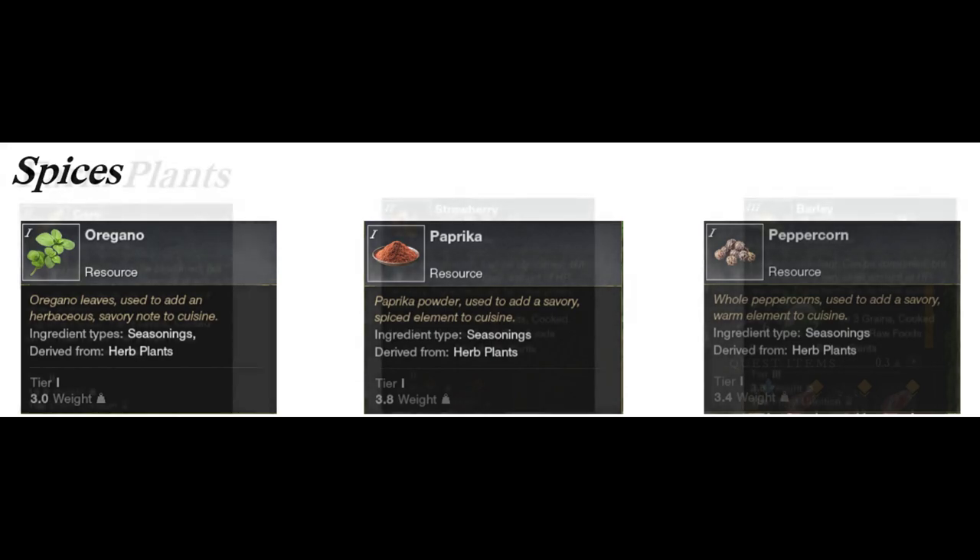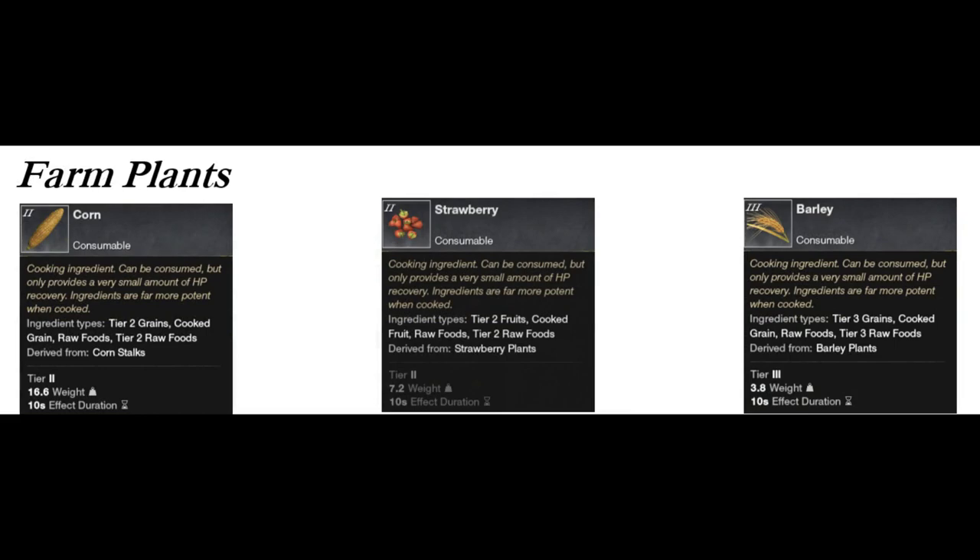The other focus is farm plants. We're going to be looking at corn, strawberries, and barley specifically, although there are some others. All of these are going to sell extremely quickly and can make you some great gold for starting in the game.